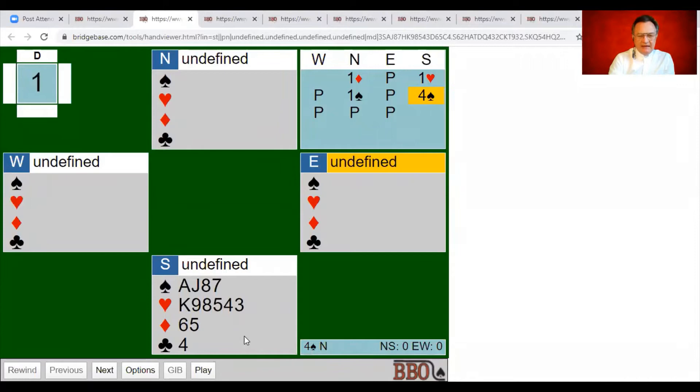Nine-card and ten-card trump fits are so much easier to play than eight-card fits because you have far greater control. With nine or more trumps you can draw trumps earlier; with eight-card fits you'll find an enormous amount of time that you have to do something outside the trump suit before attacking it. Sometimes you have to balance whether to cross-ruff the hand or set up a long side suit.